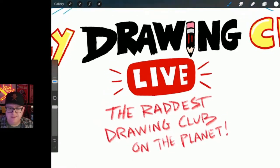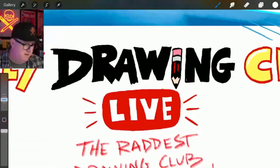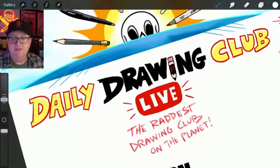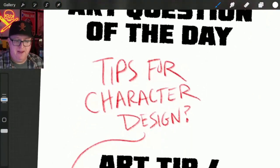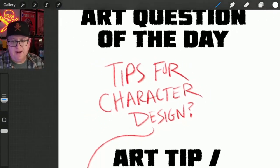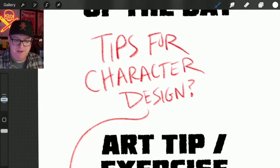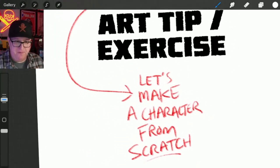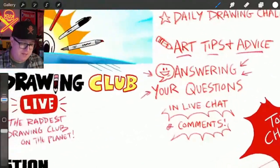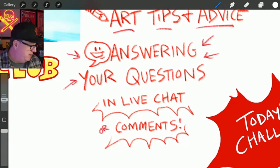We are live on Friday night. Tonight is the Drawing Club — the raddest drawing club on the planet. Today's art question of the day is tips for character design. I get a lot of that. Tonight I'm going to make up a character live and walk through it. We're going to make a character from scratch together. If you're watching in the replay, be sure to leave a comment, and put your questions in the live chat.